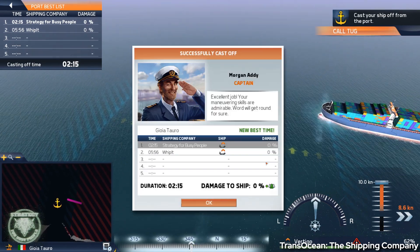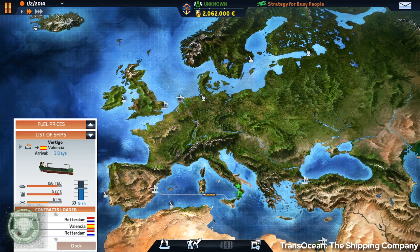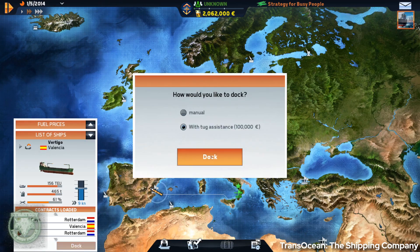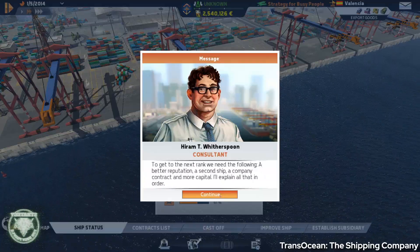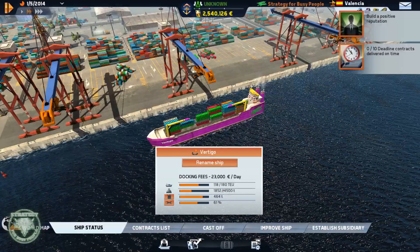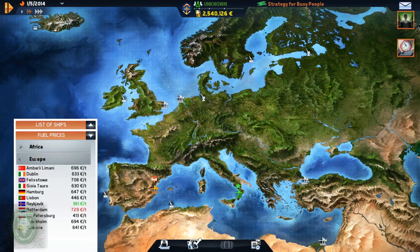I did it a few times and got over it quickly. You can fortunately pay to have a tug dock or launch your ship. Beware, though — once you attempt to launch or dock yourself, if you give up and call the tug, you'll pay double the rate and you lose reputation for being such a terrible ship pilot.